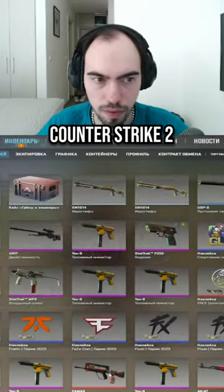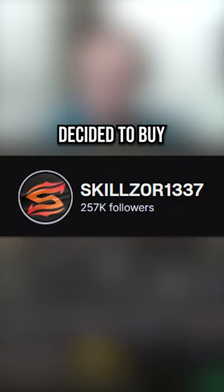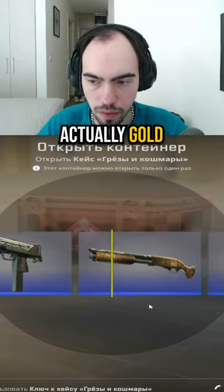This is probably one of the luckiest Counter-Strike 2 openings I've seen yet. This dude, who goes by the name Skilzer on Twitch, decided to buy three keys for three Dreams and Nightmares cases after his game ended. And on the very first case, he pulls this insanely rare knife from a gold that's actually gold this time.